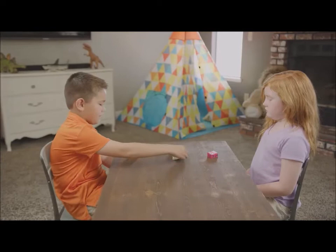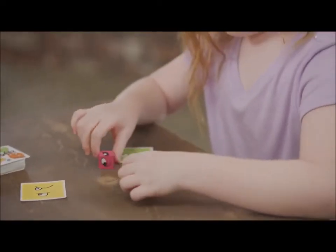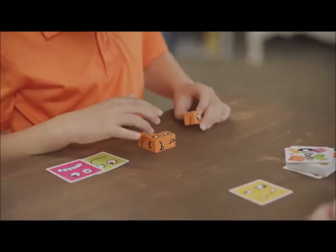Each turn, flip a card to show a face and race to position your cubes to match it. This might seem simple, but you have to flip, turn, and even stack the blocks in order to get the correct combination.